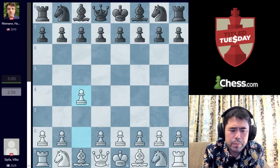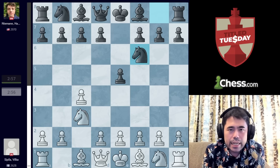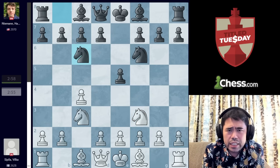We have the move C4 here from Spila, which is the English opening. We have C4, E5, Knight to C3, Knight to F6, and now Knight to F3 — Spila playing the classic four-knights variation of the English opening.